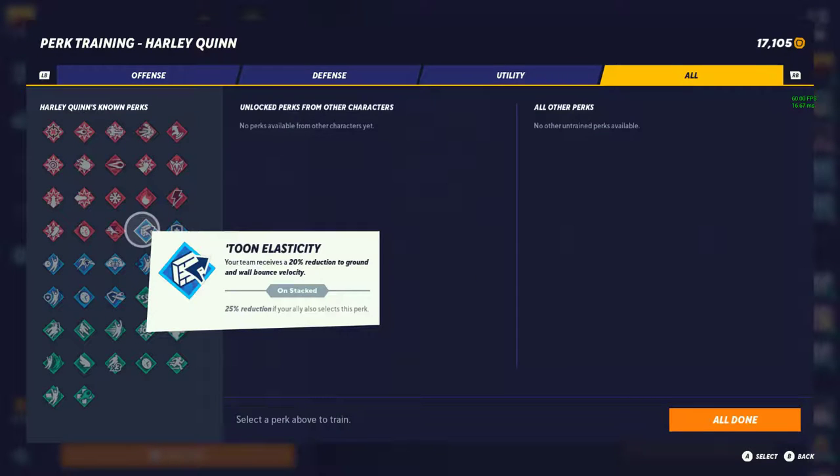Now on to defenses. Elasticity — your team receives a 20% reduction to ground and wall bounce velocity, 25% with your ally. Tier 3. Not really worth it — this is only good against certain characters like Steven and really only on Scooby's Mansion. Other maps, not worth having.